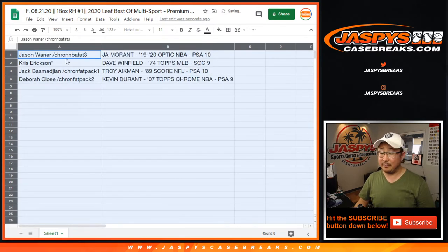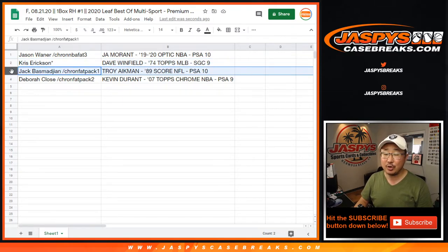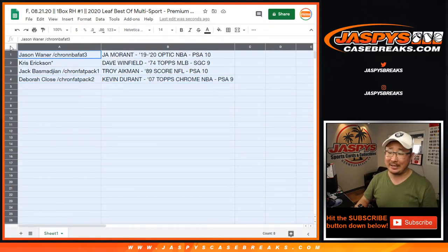There you go — excellent hits! Jason with the Ja Morant PSA 10. Chris with the Dave Winfield 1974 Topps Baseball SGC 9. Jack with the Troy Aikman '89 Score PSA 10. And Debra with the Kevin Durant 2007 Topps Chrome Basketball PSA 9. All excellent stuff.